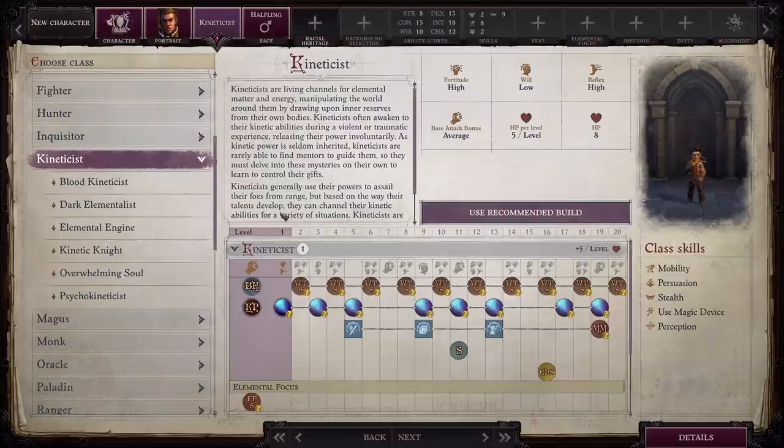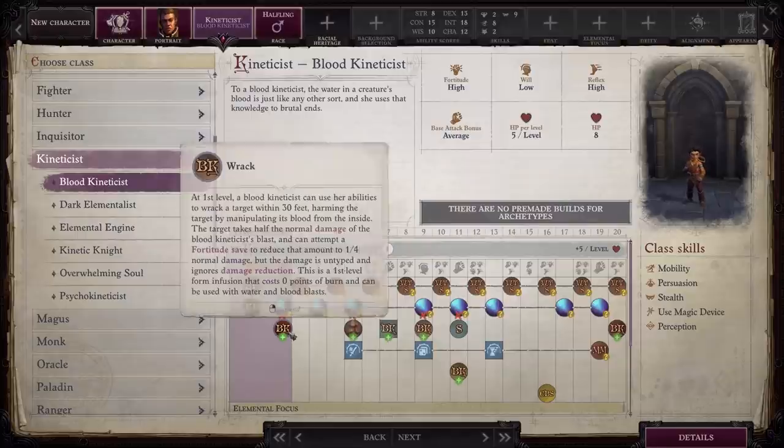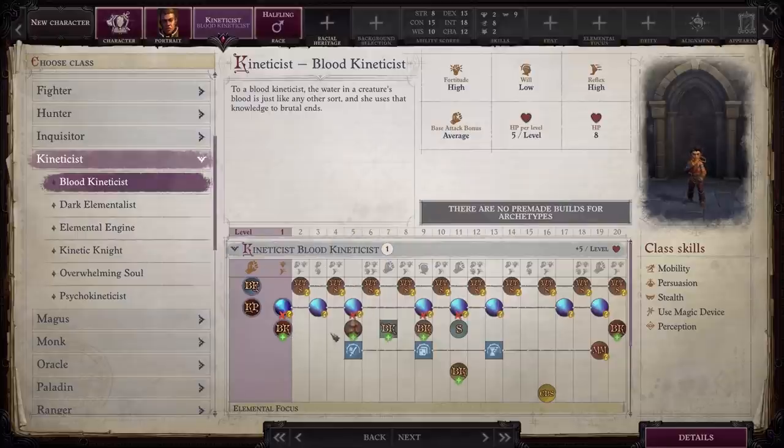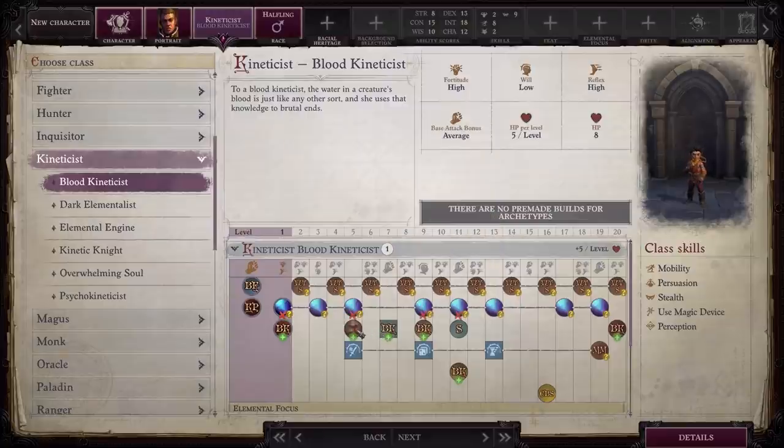Next up is Kineticist. I haven't been able to actually roll a character and take it through multiple acts with a Kineticist — I've only gone through the mechanics and put a build together, and from some of the feedback I've gotten, the build works pretty well. My favorite subclass is Blood Kineticist. To a Blood Kineticist, the water in a creature's blood is just like any other sort, and she uses that knowledge to brutal ends. You get Rack and other abilities as you progress, which are basically infusions you can add onto your Kineticist abilities to change how they work or change their effect on enemies. It's just really cool stuff.